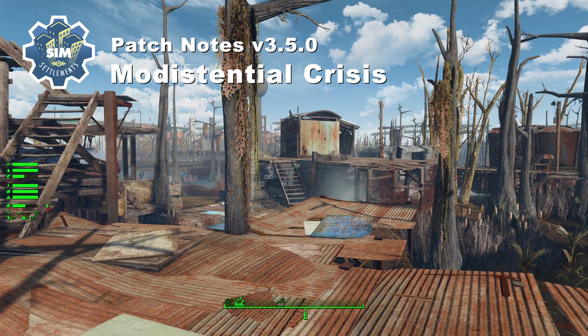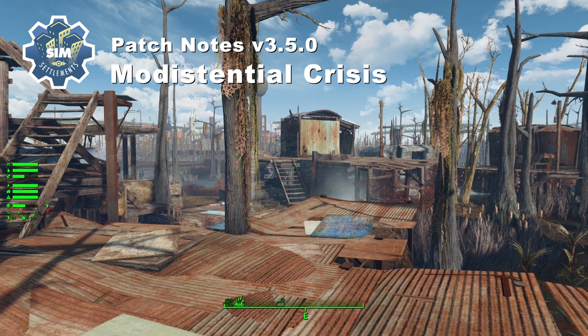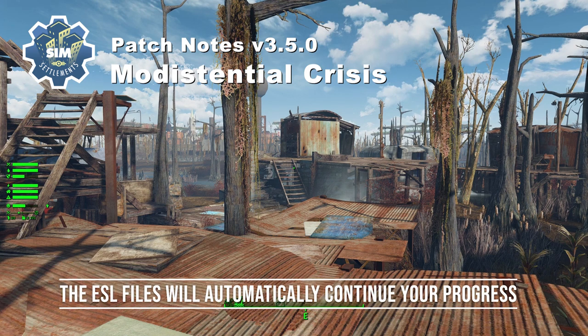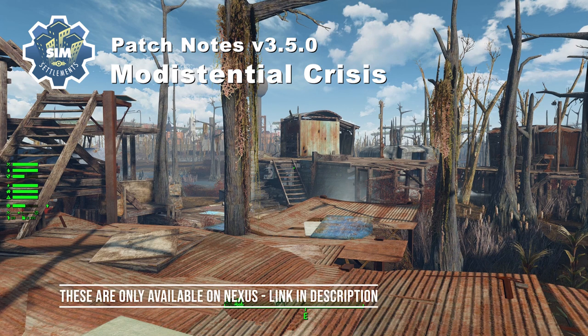It seems that SimSettlements is very good at finding the limitations of what this game engine can actually handle. We discovered a pretty harsh limit of the game engine, which I'll get into in a minute. But first, this patch does two big things. One is it removes the complex city plans from the main mod and puts them in their own ESL files, because I think most of you are using the optimized plans anyway. I was able to shave about 20 megs off of the mod by doing that, but really the reason has to do with this limitation I'll describe later.